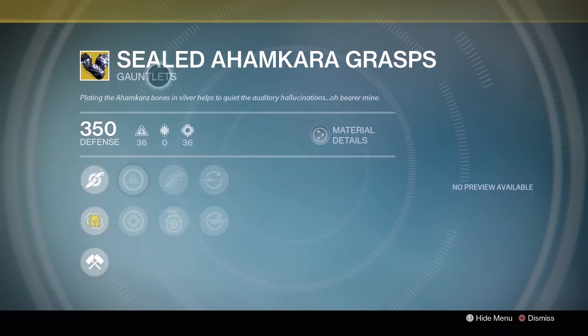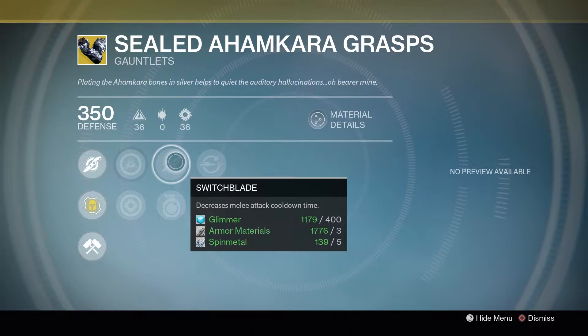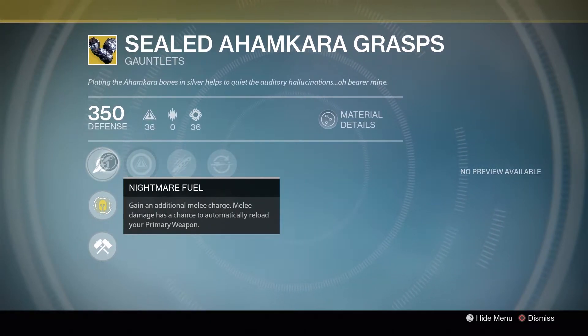Hunters this week will get the Sealed Ahamkara's Grasps. It has an Intellect and Strength build, which is not bad. Its other perks include Switchblade, Momentum Transfer, Rocket Launcher Loader, and Sniper Rifle Loader. Its exotic perk is Nightmare Fuel: you gain an additional melee charge, and melee damage has a chance to automatically reload your primary weapon. This is especially useful in PvP, especially if you're running as your Night Stalker — it's great to have double smoke bombs.